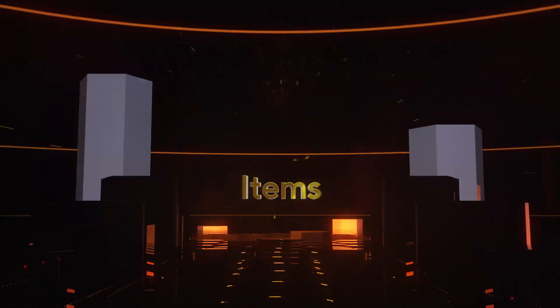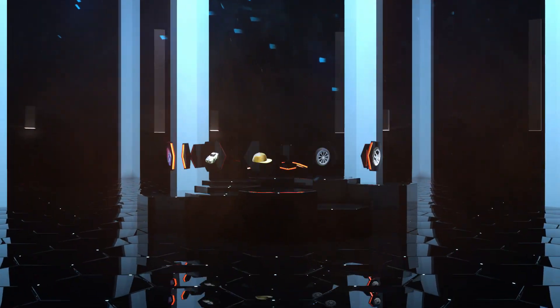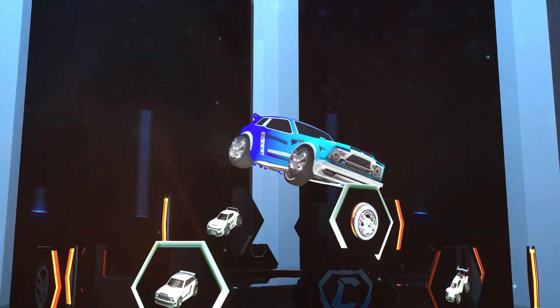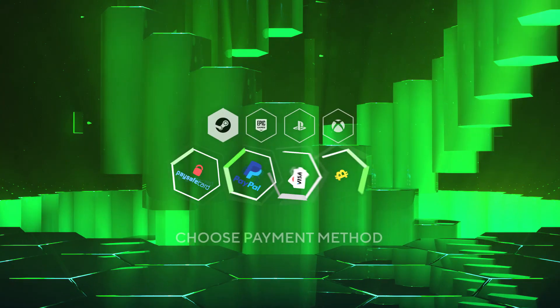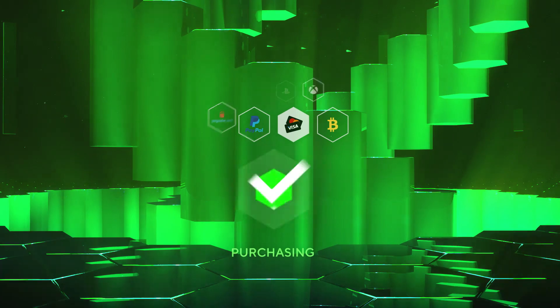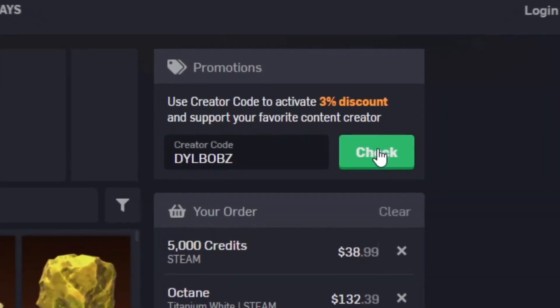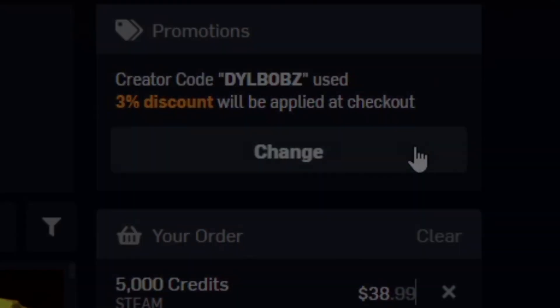It's sponsored intro time! Head over to RL Exchange where you can buy all your favourite Rocket League items. Look how crisp that looks. You can do this on a bunch of different consoles and use a bunch of different payment methods. Your items will be in your inventory super fast — it's super simple. Use code Dillbobs at checkout for 3% off. Now let's get on to this video.